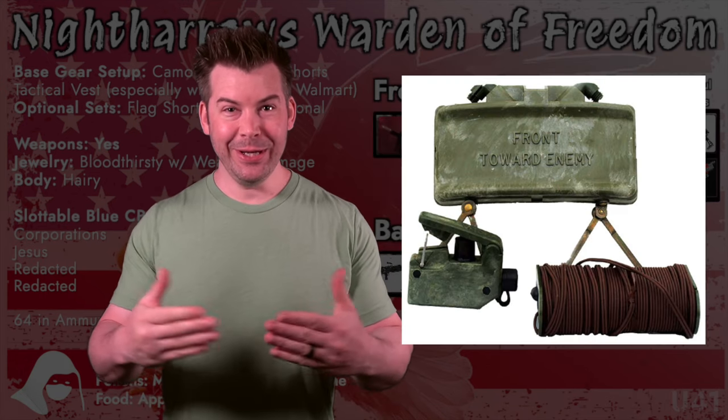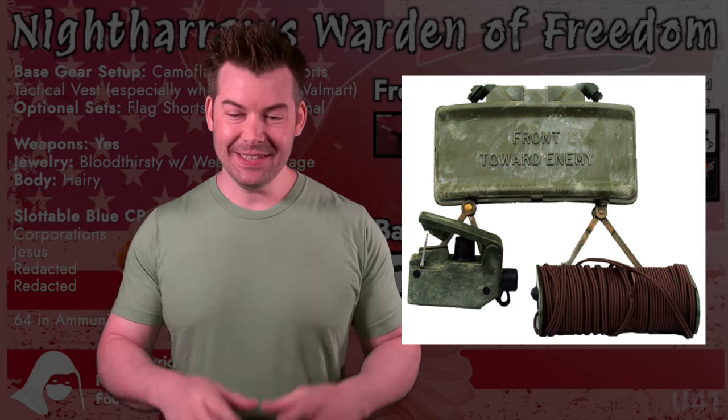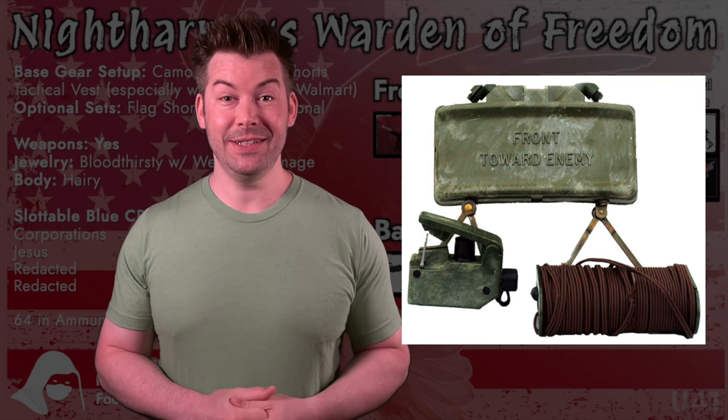For our third spot, we got the Claymore Mine. Make sure you read where it says 'front towards enemy' — make sure you're pointed the right way. This is a stationary AoE effect; it works pretty well, not gonna lie. You do wanna be behind some cover ideally, and make sure you run all that string out before you tell your drill sergeant that you see the light. Or is it 'Claymore, Claymore, Claymore'? It's been a long time, I don't quite remember.